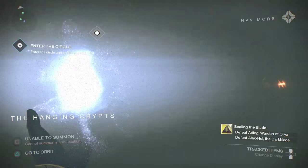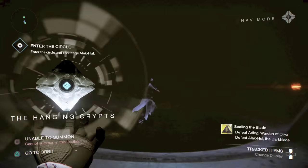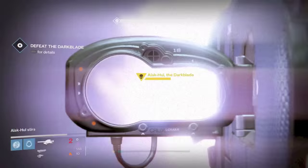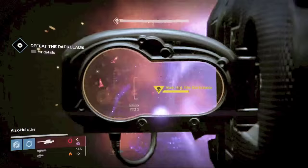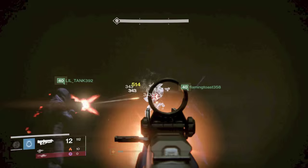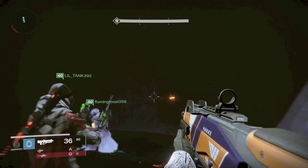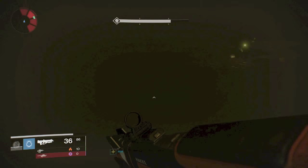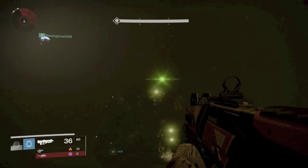It is tough — it's 300 light level recommended. I was 295 light when I did this with a friend. The difference with this is that along with the boss, there are going to be three knights that spawn: an Arc Knight, a Solar Knight, and a Void Knight. You will get matchmade with other people trying to get the same sword as you — there is matchmaking for it. That's a good thing; for the old Thorn Bounty special strike there wasn't matchmaking and you were in there by yourself, and that thing with Gjallarhorn and Icebreaker was a pain. This is kind of a pain too, but not as bad.